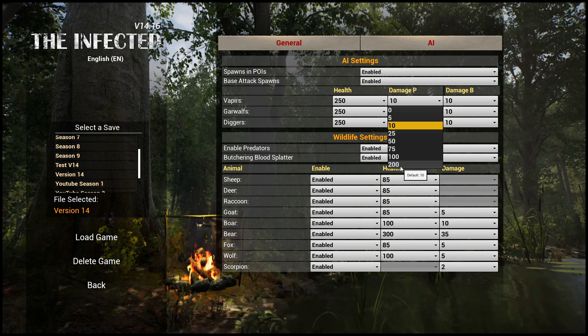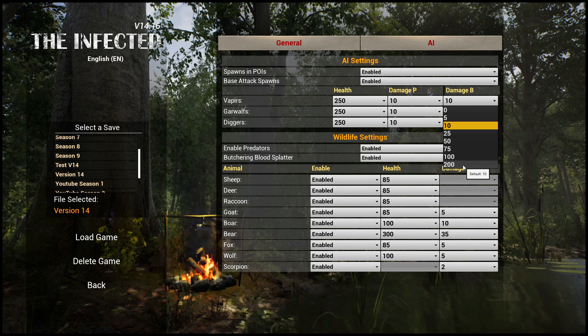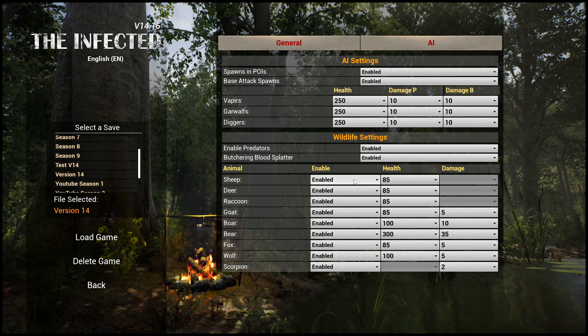For damage, they could do 200 player damage on you, or as little as zero. You don't want them to hurt you? Turn it off. For the player base damage, you could go with zero so they can't do any, or as high as 200. If I'm not mistaken, 200 is the equivalent of a brick wall — they'd be able to take it down in one hit. For animals, you can toggle any of them — bears, wolves, scorpions — on and off. The only thing you don't have access to are crocodiles; you can't change anything with them.